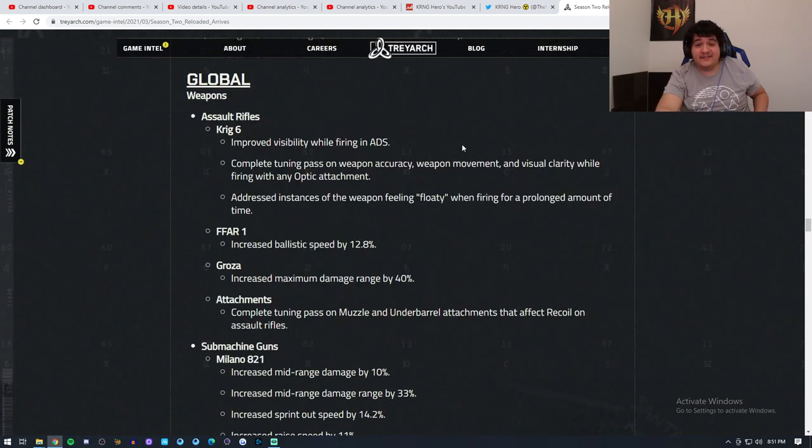The Krig 6 Assault Rifle got buffed — it's a lot easier to see now with iron sights or optics. The FFAR got buffed in its bullet velocity by 13%, which means at farther ranges it can hit harder and faster. The Groza has an increased maximum damage range by 40%, which is definitely going to make it a lot more meta within the Cold War Multiplayer Assault Rifle category.